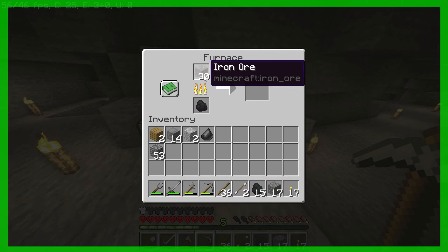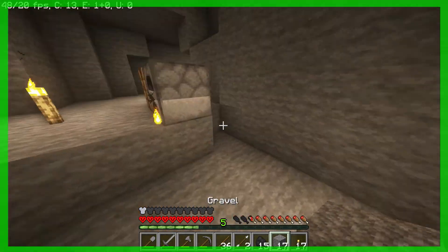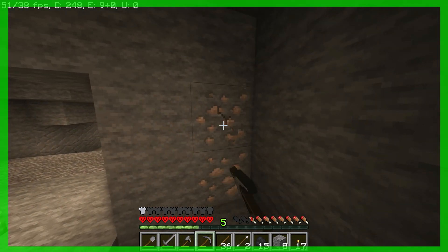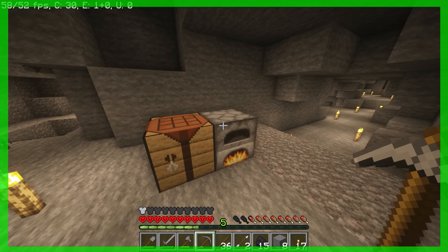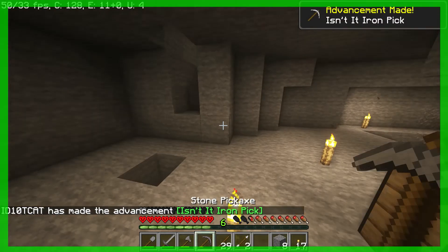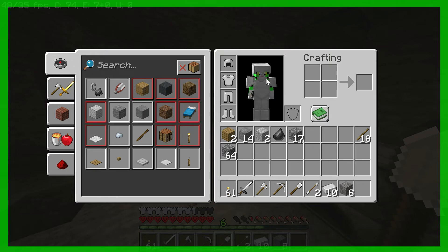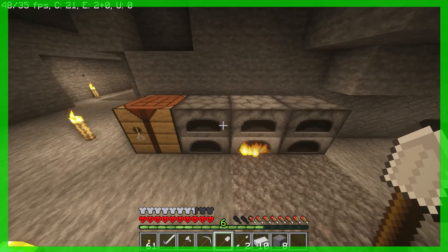We'll smelt this up and make ourselves full armor and tools if possible, because I don't know if 30 is enough. Oh, I just found a bit more while mining this out, making it more of a room. All that iron smelted and we got full iron armor and full iron tools, so we should be good for health and staying safe.